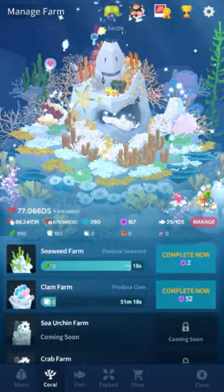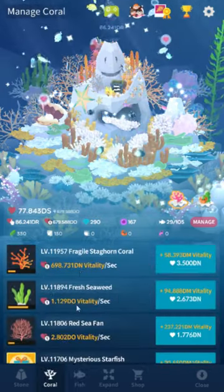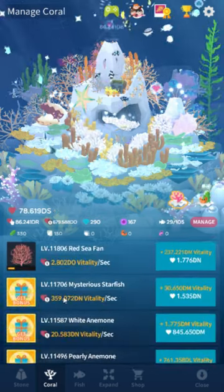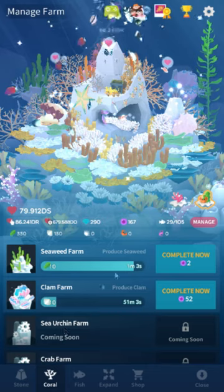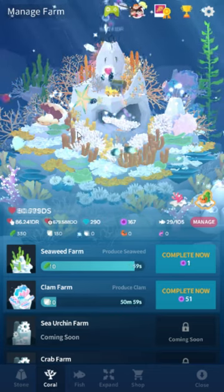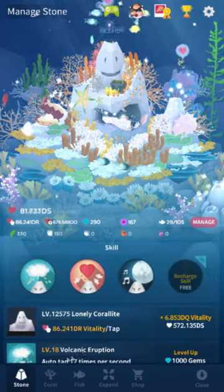To unlock these, the seaweed farm just requires the fresh seaweed coral, and the clam farm requires the mysterious starfish. So not really high requirements at all — you can get started almost immediately. You'd probably have the mysterious starfish after your first day if you're pretty active.